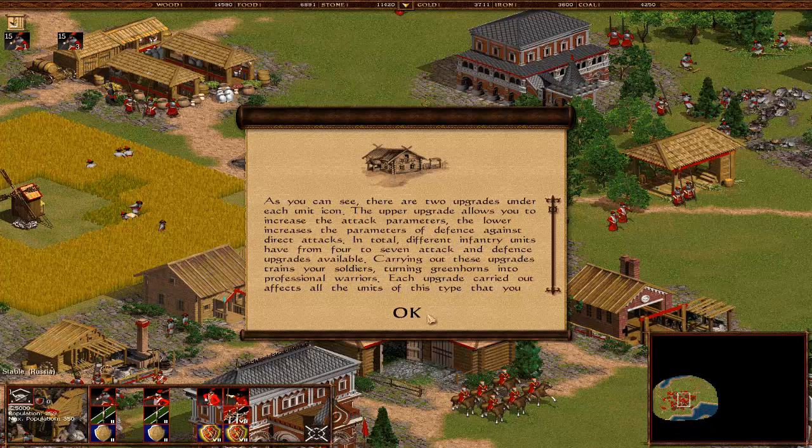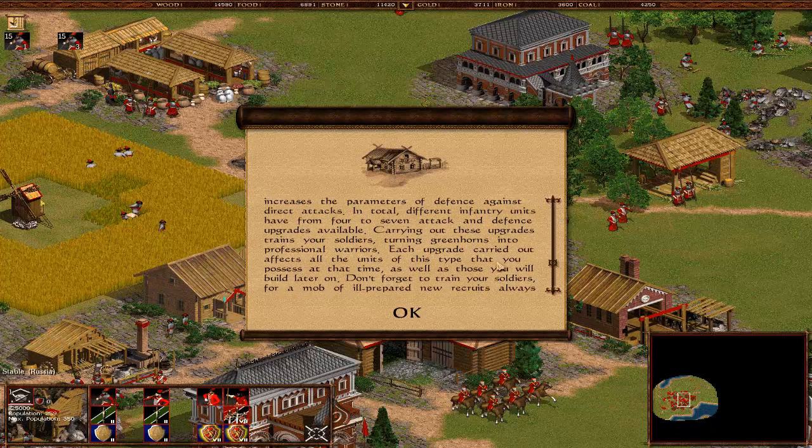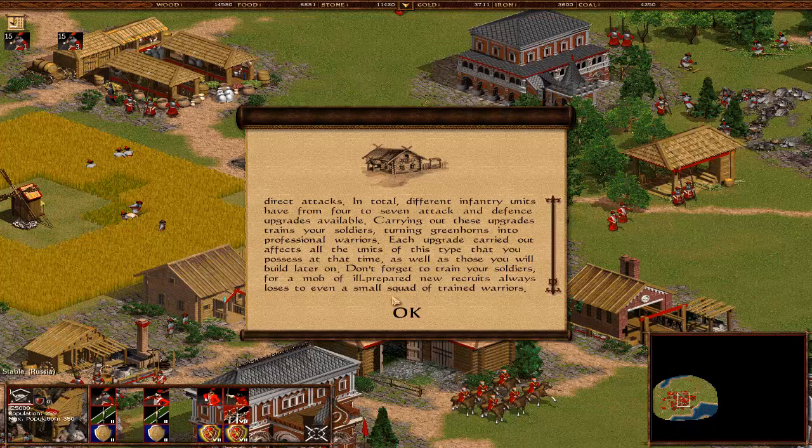As you can see, there are two upgrades under each unit icon. On each unit - well, except this one at the moment, that's a drummer. He doesn't really need an attack upgrade. The upper upgrade allows you to increase the attack parameters. The lower one increases the defense parameters against direct attack. In total, different infantry units have from four to seven attack and defense upgrades available. Carrying out these upgrades trains your soldiers, turning greenhorns into professional warriors.